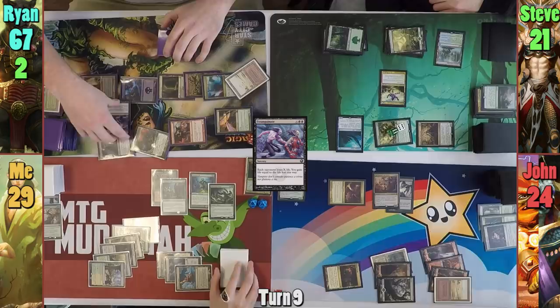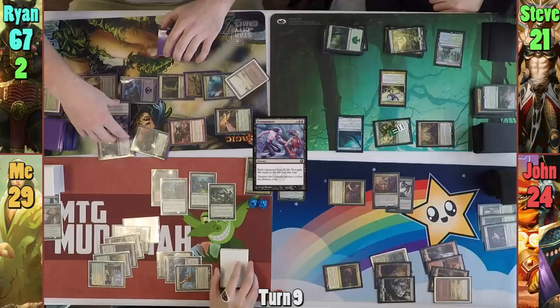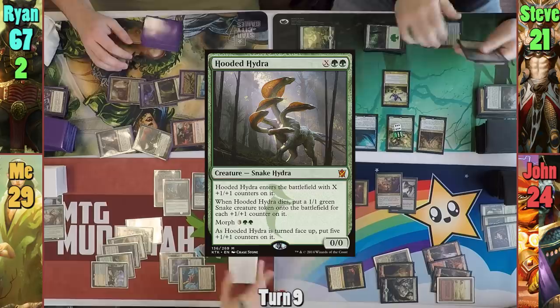Steve untaps his massive land base and casts a Hooded Hydra where X is eighteen. He then moves to combat and swings a Genesis Hydra at me, which gets chumped by a Farhaven Elf. With nothing else, Steve passes.